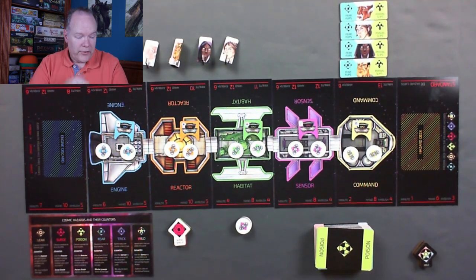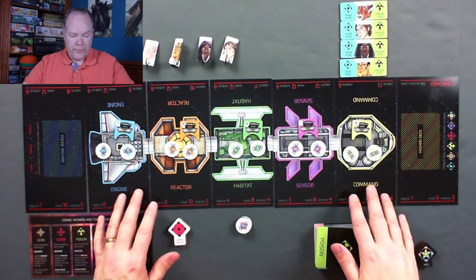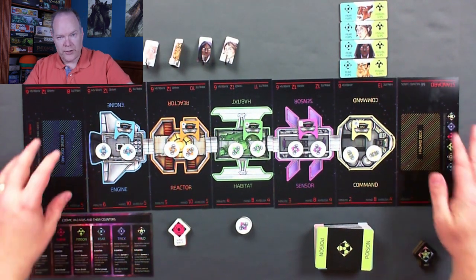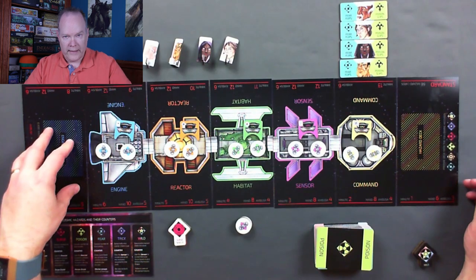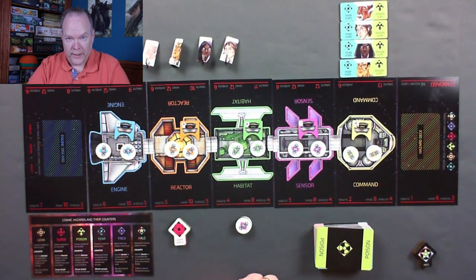Let's take a look at the board and see what we've got. The board itself is made up of these cards. We've got two cards on the end: the hazard deck space and the engine discard space. Then we've got the five modules of the actual spaceship itself.